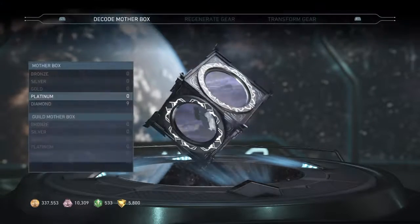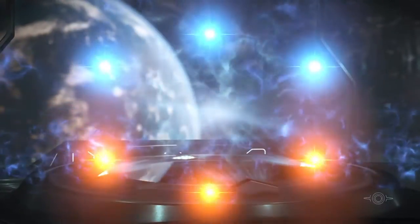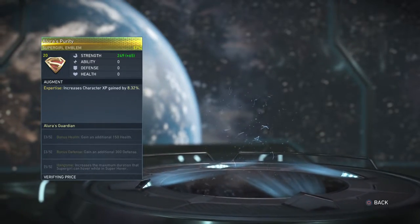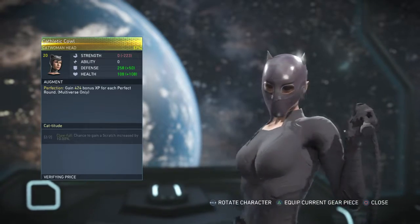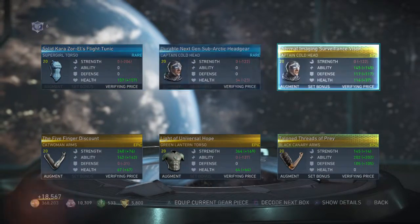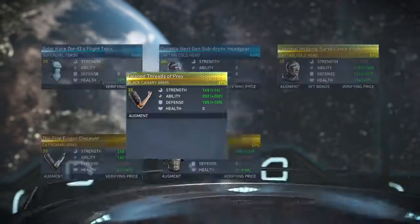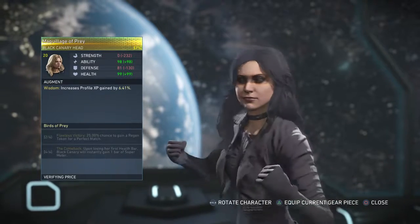Now this is where we get to the good stuff - nine Diamond Mother Boxes! I'm nervous, boys. Those are all sets - Crimson Vendetta, I think I already have those. Allura's Guardian - I don't think I have that one. Catwoman's head - Catitude. Captain Cold Master Thief - gotta go equip that to a set. Birds of Prey - that jacket actually looks really nice, I'm gonna finesse that later.